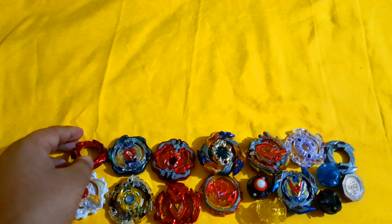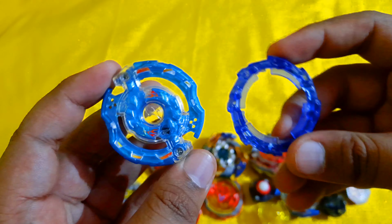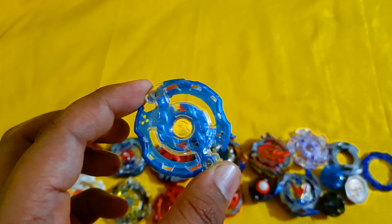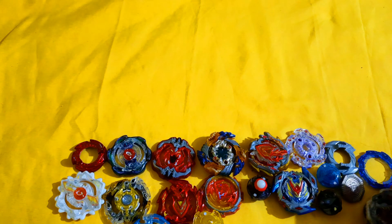This one I don't like as much — it's a custom combo, Ark Bahamut red version, and it comes with Expand and Eternal. I thought it would be a good way to stabilize this bey, so I made that combo myself. I'll keep it in my custom combo collection box. And this is Wolborg 8 Bearing — it's quite amazing, the bearing is completely unused.